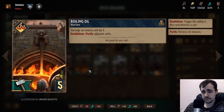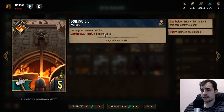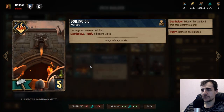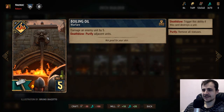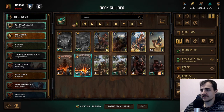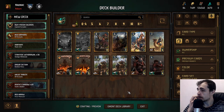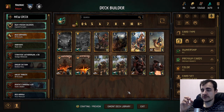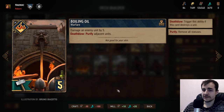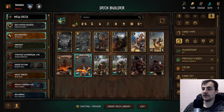Premium: damage an enemy unit by five, and on deathwish purify adjacent units. Purify could be good but making this work could be tricky — you'd need more damage. I think it's just playable. Also this looks dumb as hell — they're getting oil poured on them and just holding it up, that's not how it works. Boiling Oil is just okay, not an auto-include five-five. But five damage is getting more common across factions — value generators tend to be at four points and this just denies them. You also purify. It's a decent playable card but not an auto-include everywhere.